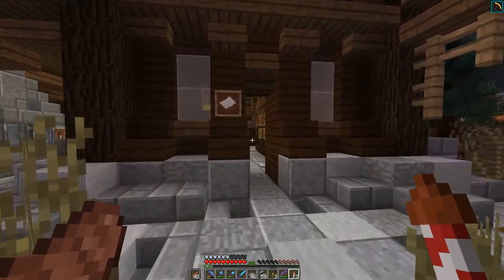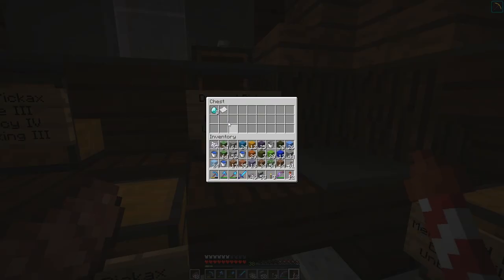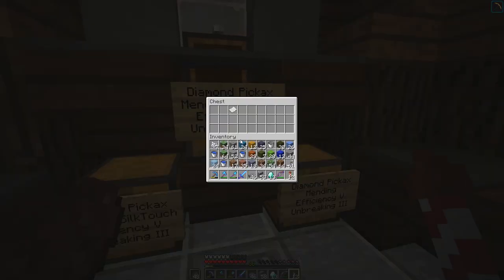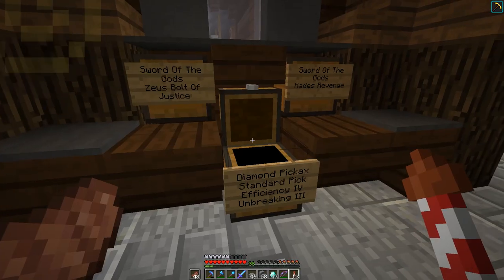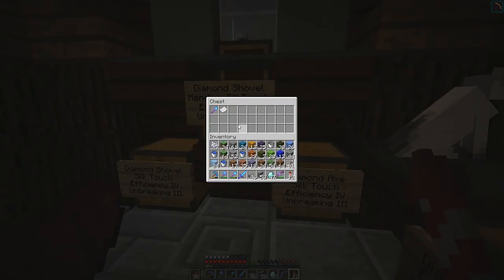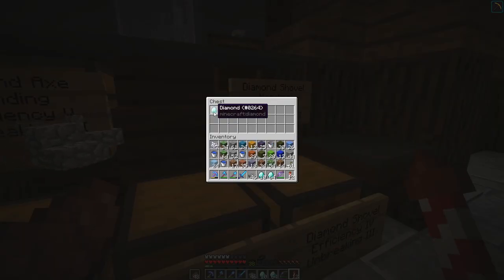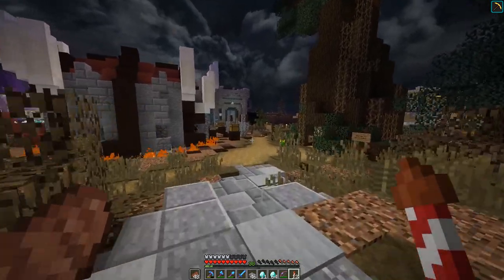Taking a quick stop at my neglected tool forge here in the Brown Market District to check the stock, since we haven't been here in a very long time. We've got some diamonds — we're out of silk touch efficiency picks, and we're out of a few other things. We've got 13 diamonds, pretty good, but we definitely need to restock. We don't have mending books and no one is selling mending books on the server currently — that's kind of an essential part. But we've got 64 plus 11 diamonds, so it's very profitable!